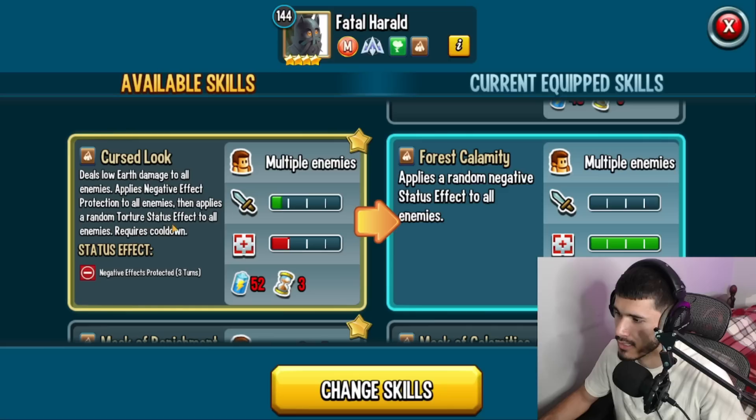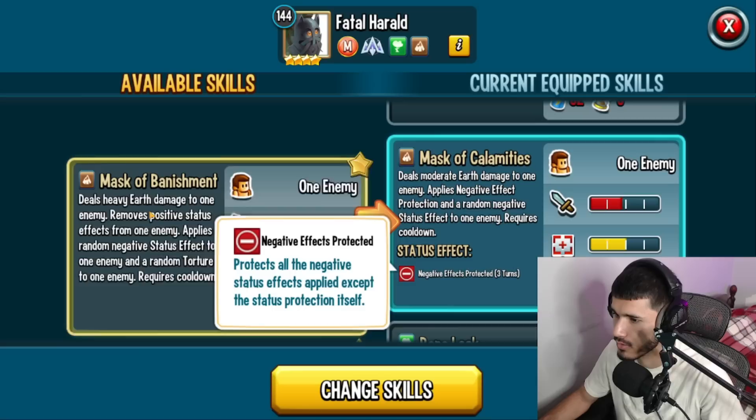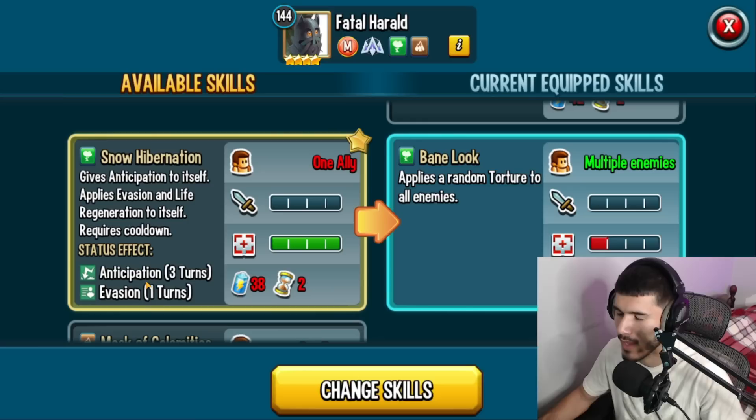Curse Luck deals low earth damage to all enemies, applies negative status effect protection to all enemies, then applies a random torture status effect to all enemies. What's nice about this monster is that he has access to removing torture immunity from everybody, and on top of that you can also apply tortures and negative protection, which is quite nice. Then there's Mask of Banishment — heavy earth damage to an enemy, removes positive status effects, applies a random negative status effect and one torture to all enemies.